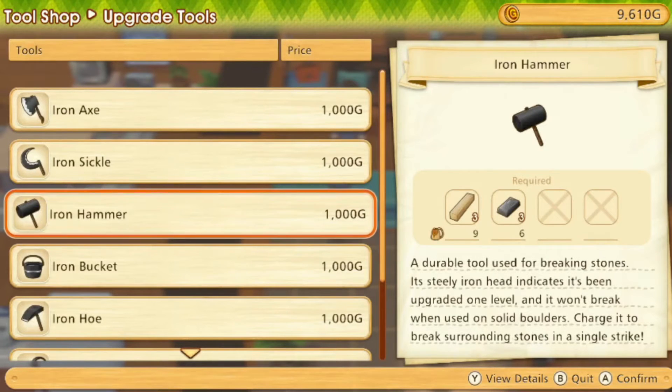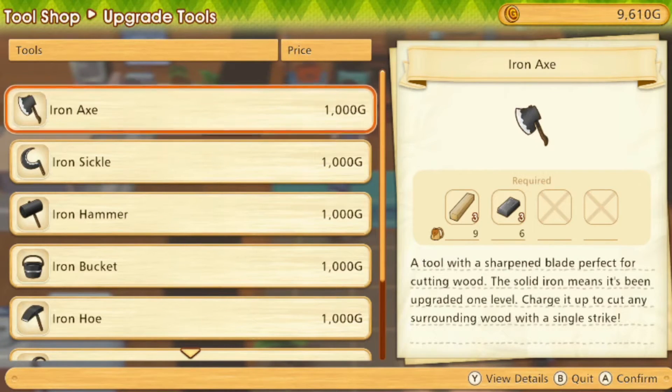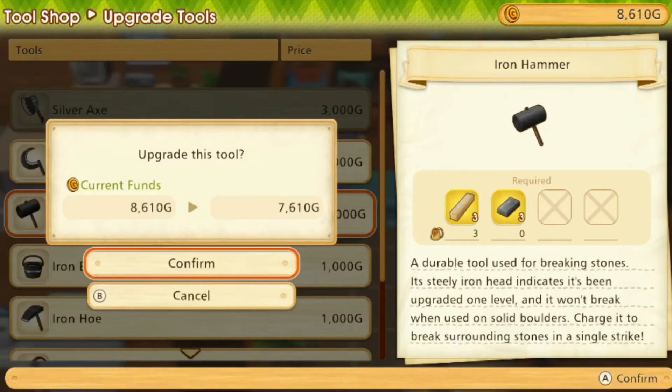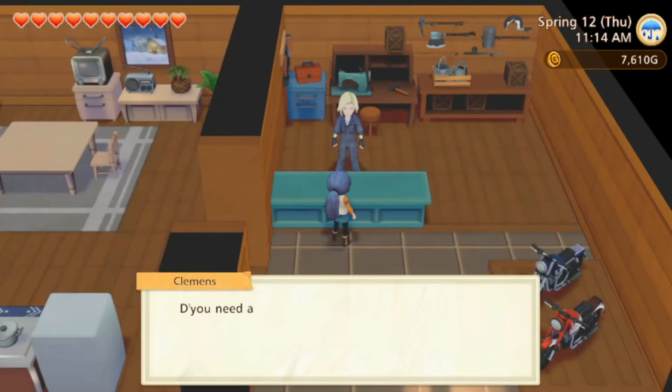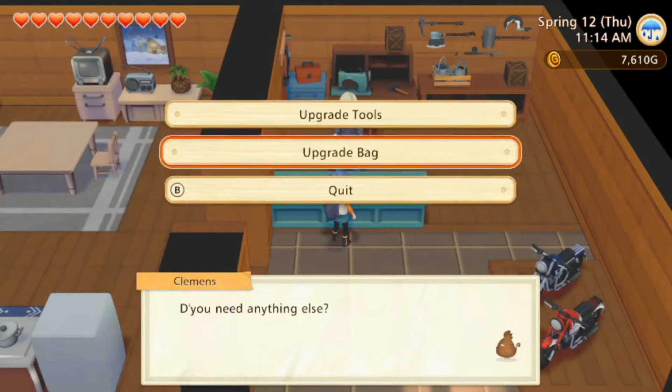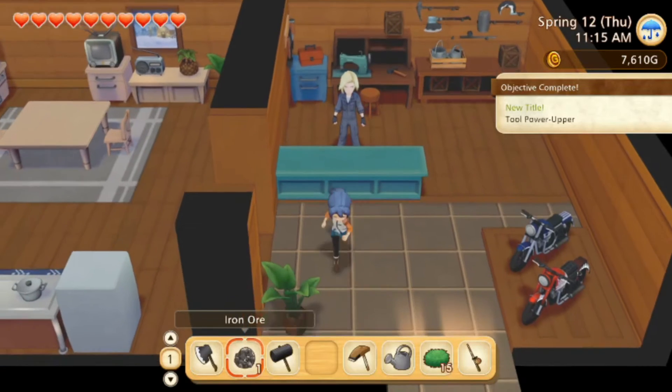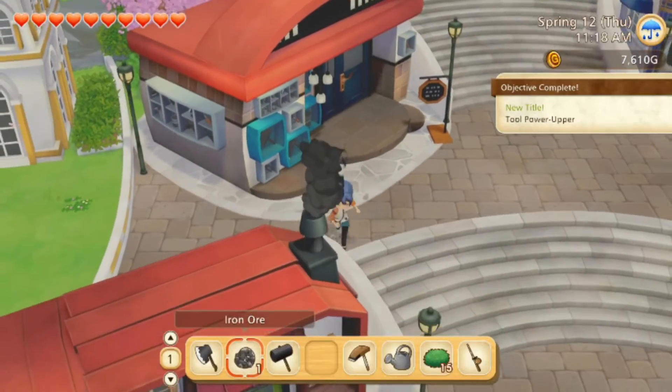I feel like we should upgrade our hammer first, but then again we use our hammer an awful lot. Here's our hammer and the axe — the axe really sucks. We'll do the axe — oh, we can do two! We'll do the axe and the hammer. Those are the two main tools I use — I keep trying to say weapons, I don't know why.